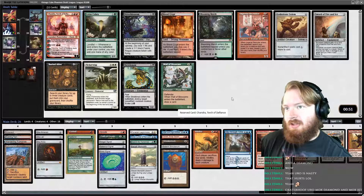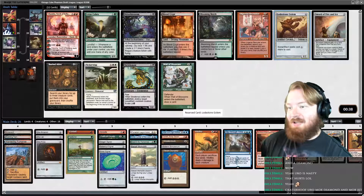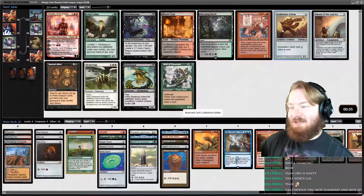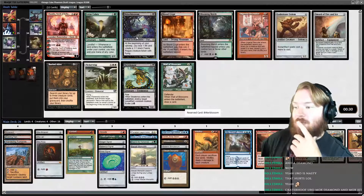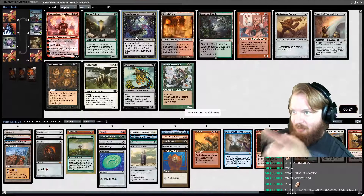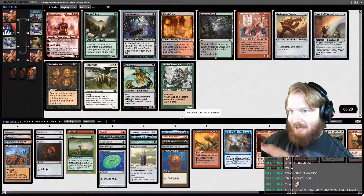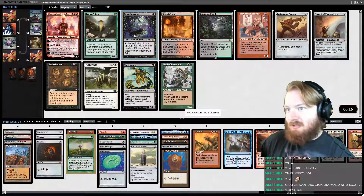Chandra is a way to technically win the game but she's kinda slow — not some big thing that instantly impacts the board and kills everything. We have very few things that can wield a Sword of Fire and Ice effectively. So I think that means we take Lodestone Golem, despite the fact that Lodestone Golem isn't great. Actually, we can take Bitterblossom, because Bitterblossom and Smokestack is excellent. While technically a little outside of the colors we were wanting to play, I think it works. Let's do that.